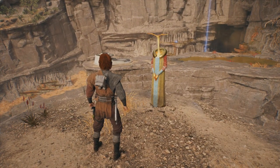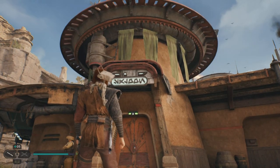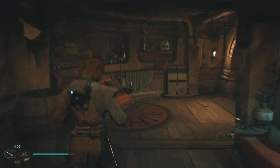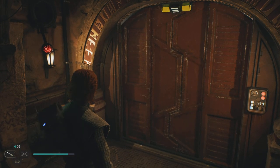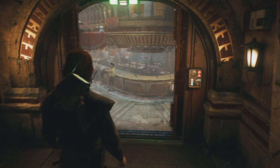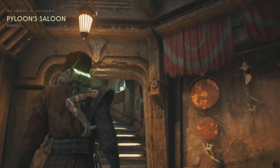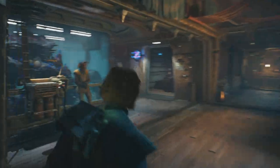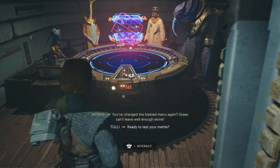Once you've done that, you're just going to want to head back to the Pyloon Saloon. Once you're at the Pyloon Saloon, I'm going to show you how to find the Holo table. Going in from the main entrance, I have to wait a second to be let in. Then we're going to go to the right and head up these stairs. Once we're up here, we're just going to go into this room — and here's the table.